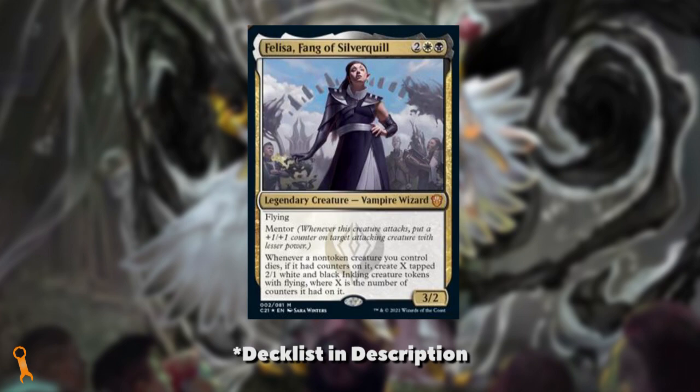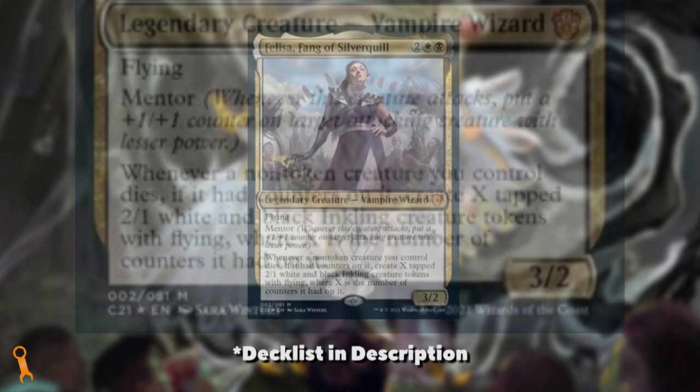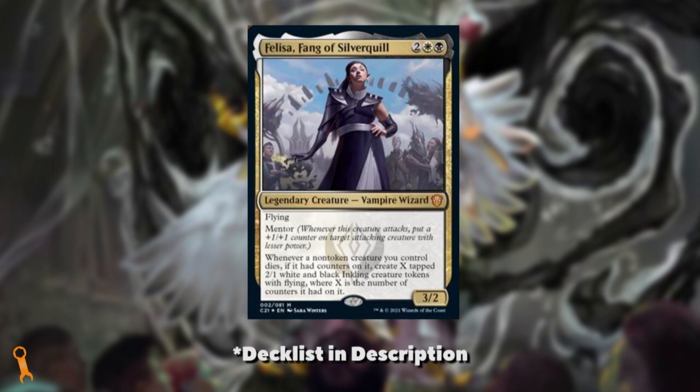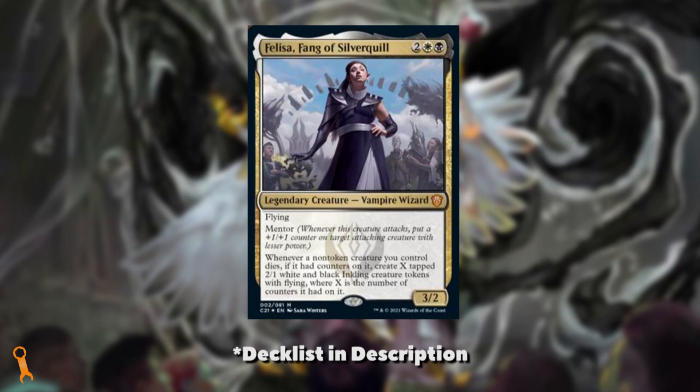This 4-mana 3/2 flyer has the returning mentor mechanic out of Ravnica Allegiance that says: whenever this creature attacks, put a +1/+1 counter on another attacking creature with lesser power. This is important because Felisa's static ability reads: whenever a non-token creature you control dies, if it had counters on it, create X tapped 2/1 Inkling creatures with flying, where X is the number of counters it had on it. So we get the gist of things — Felisa wants us to go tall with counters, then wide with tokens. We get extra value out of our non-token creatures in that they all create extra bodies on death, like a Doomed Traveler would.